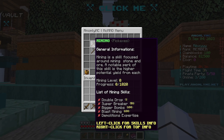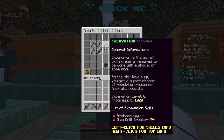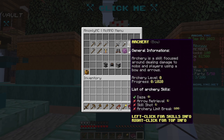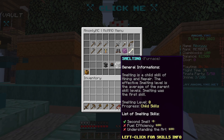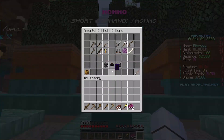With mcmmo, here's mining — you can increase your mining level. Double drop unlocks at level one, super breaker at level 50, and blast mining at level 100, which is the max. You've also got herbalism, woodcutting, fishing, excavation, alchemy, swords, smelting, salvage, and repairing — a lot of really cool skills to work with.